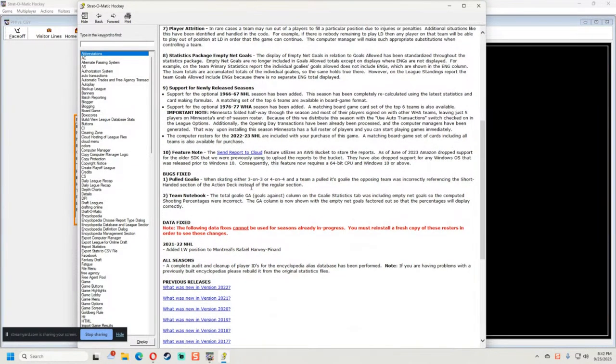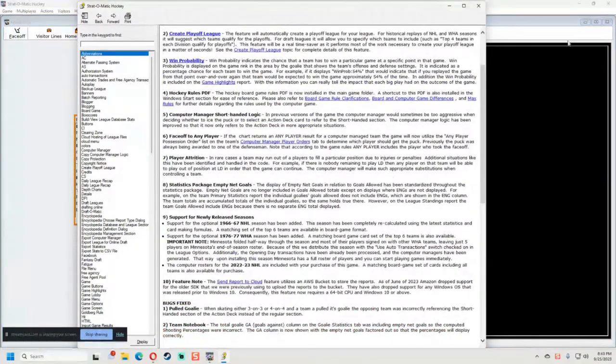Bug fixes: when pulling the goalie in a 3-on-3 or 4-on-4 situation, the opposing team was incorrectly referencing the shorthanded section of the action card instead of the regular section — that's a big bug fix. Also, in the team notebook, the total goalie goals-against column was including empty net goals, making the shooting percentage incorrect. The goals-against column is now shown with empty net goals factored out.